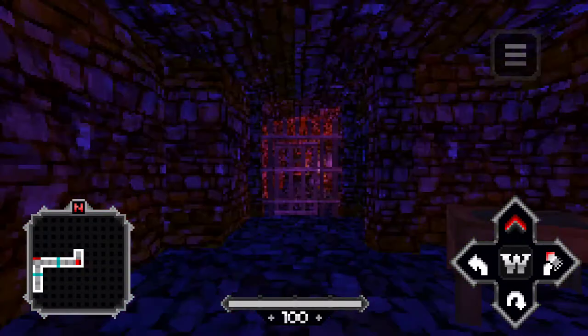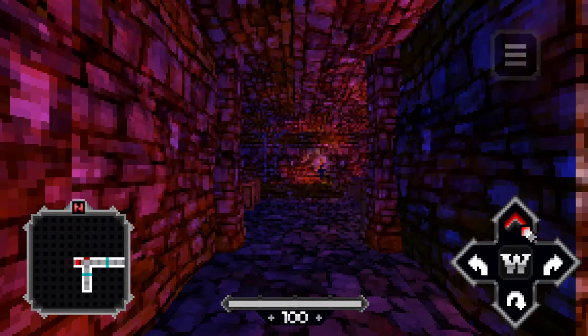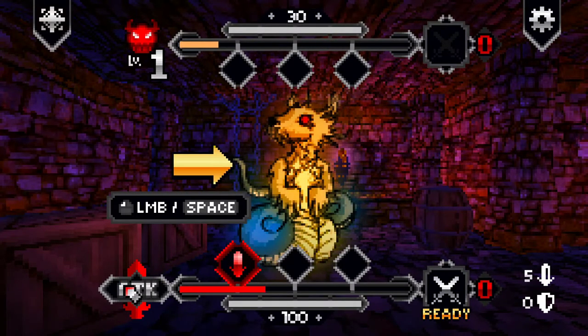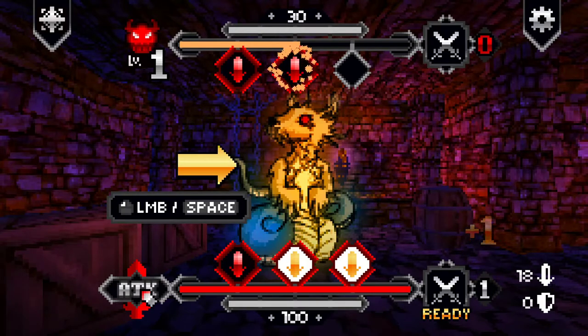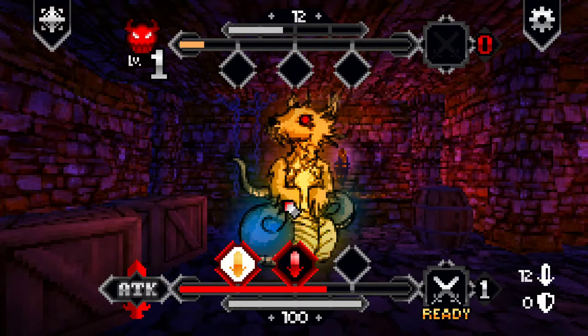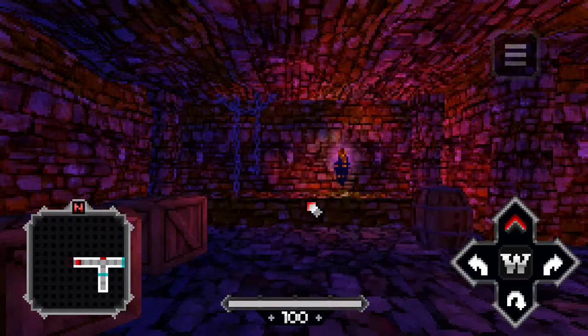An effigy? That's the thing they use for like voodoo dolls and stuff, ain't it? I'm not sure what an effigy is — oh, it's an enemy! What's this do, give me like a super attack? Oh yeah, you can charge up your attack — that's pretty sick. Flawless victory! Obtained wooden shield. That's pretty cool.